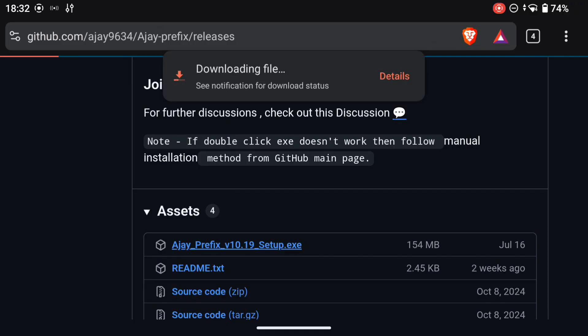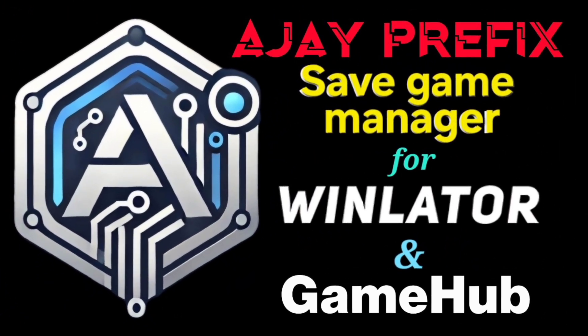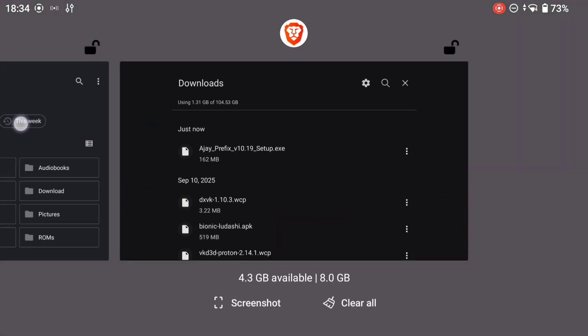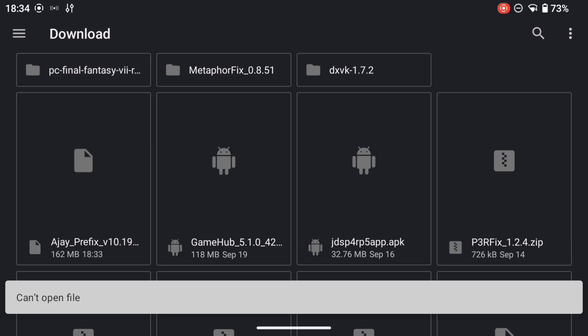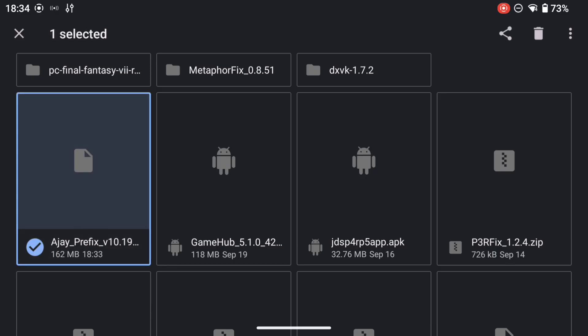You might think you just go ahead and open that .exe file — absolutely not. Here is the most crucial part of the video. Once you have downloaded the .exe file, you have to rename it. You have to rename it to .zip — change the .exe to .zip. That is the most important thing you need to do. Here it is in our downloads; we'll go and rename that file, taking off the .exe and replacing it with .zip.